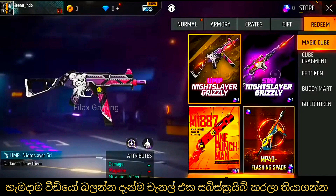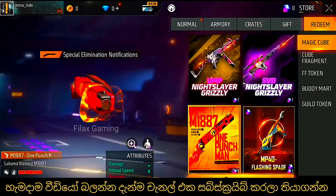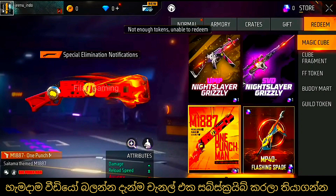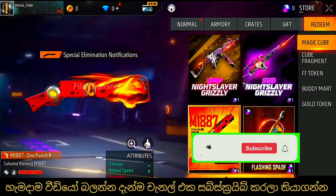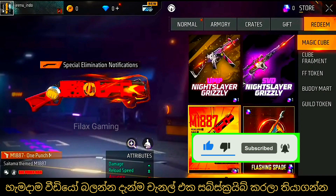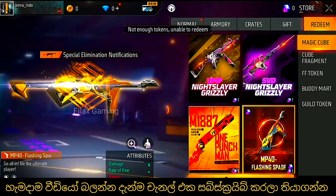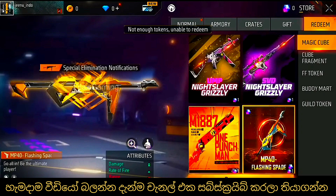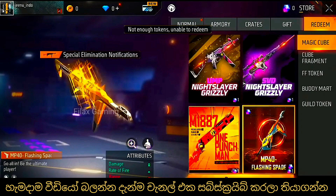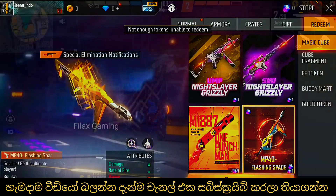The Gun Skin is giving a new Gun Skin. Between the Gun Skins, the Gun Skin is available in the advanced server. You can also get a new Gun Skin.